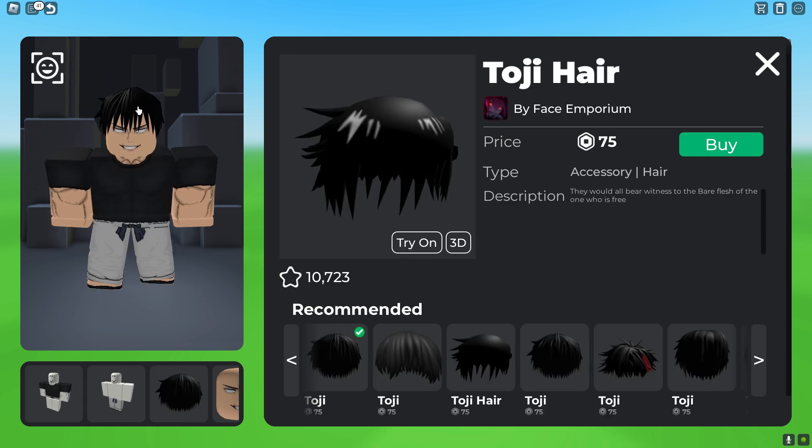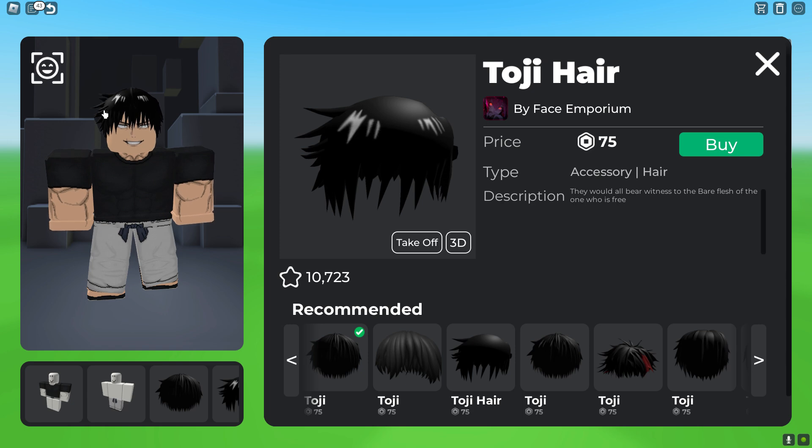And then to add the shine in his hair, as well as the spikes on the side, you guys could get this Toji hair, 75 Robux. But you guys don't need it — it just helps give that cool effect.